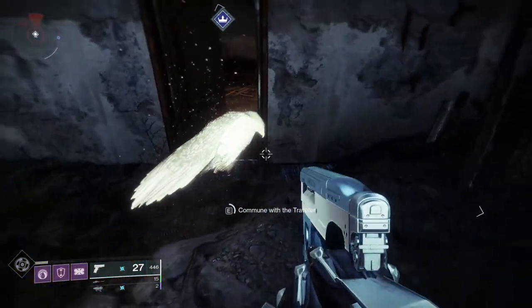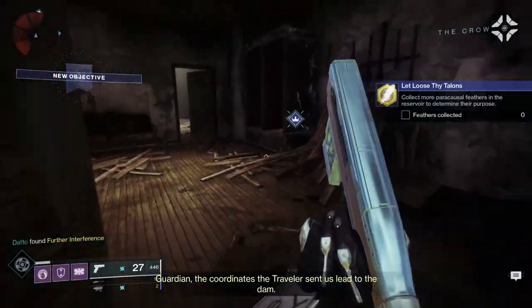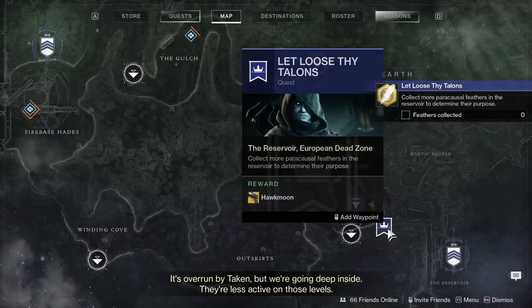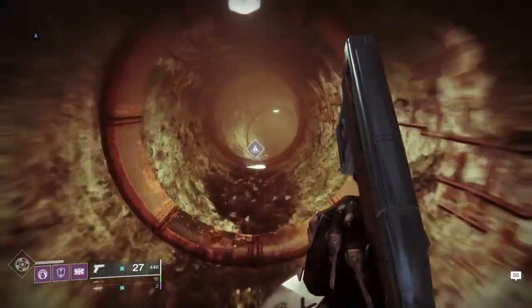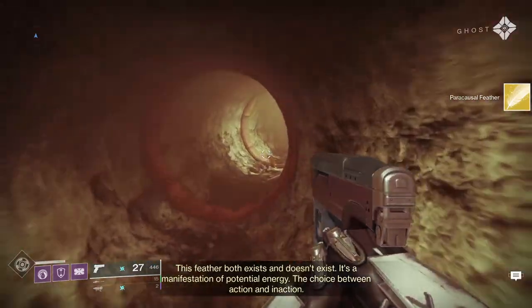The next step is to go to Trostland on the EDZ to investigate more feathers. You'll go into a new area and explore to find all of them. On screen are the locations of all the feathers, but it's pretty much a straightforward path. After collecting all of the feathers, you'll need to kill some taken targets, but they should not be a problem. Then go back to the Crow.